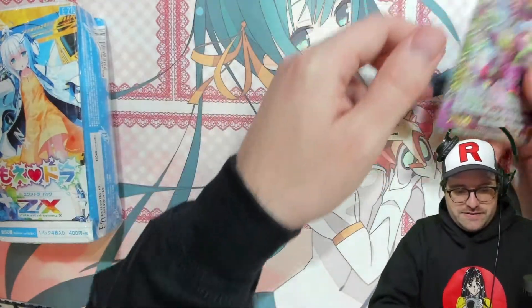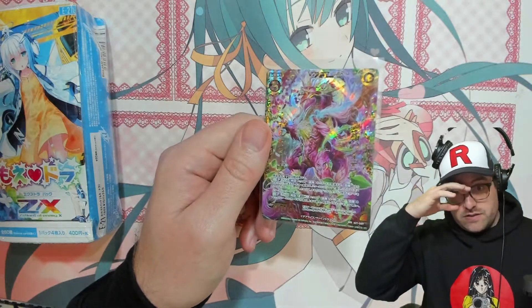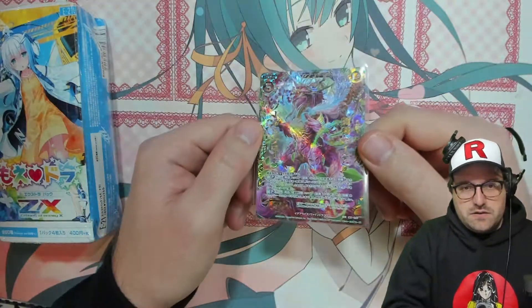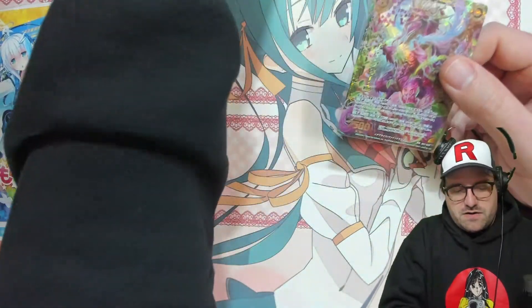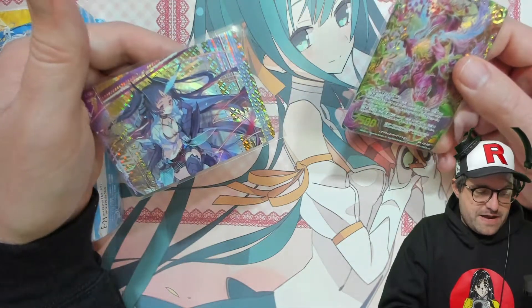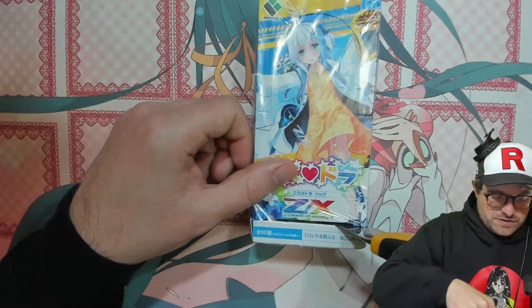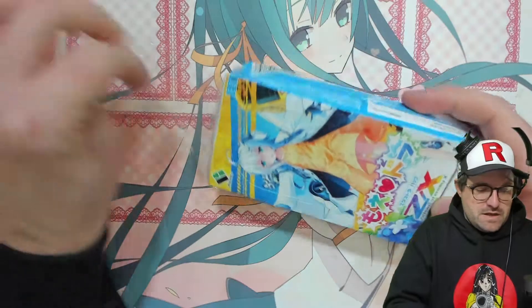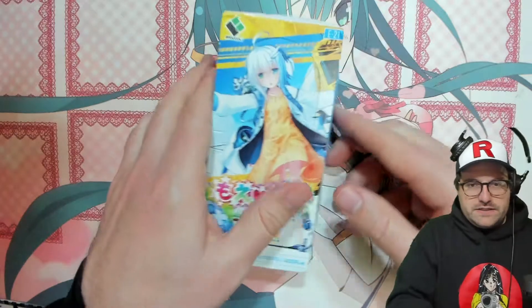Welcome back for box two. The E21 mod dragon set — turns out our WR here is actually pretty valuable considering the set's a little bit old, around 3,500 yen. Our top half here is also pretty decent; there are some pretty expensive cards in there, some IGRs which we want to get, all kinds of goodies hopefully.